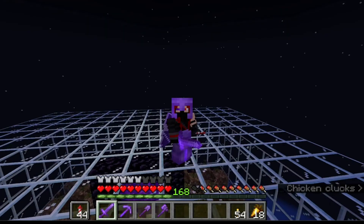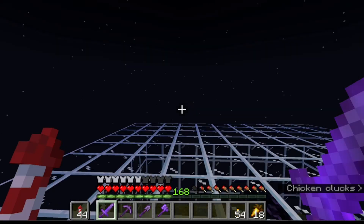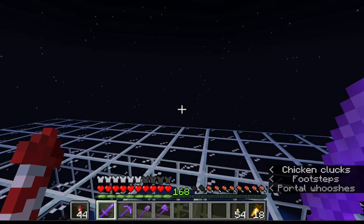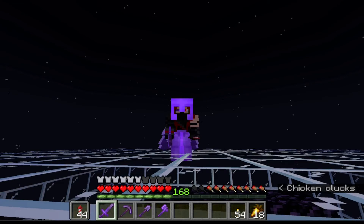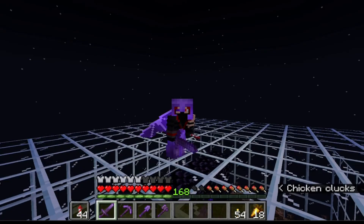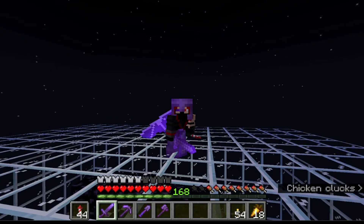To find where your portal needs to be, you take the coordinates of the center block of your farm — which is the fourth portal in from one side, the middle of the three. You take those coordinates and multiply the X and Z coordinates by eight. That's where you build your portal in the overworld — that's where it will show up, and that's how the whole system works.